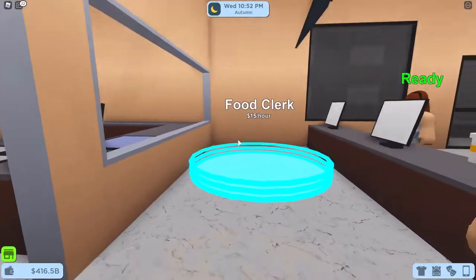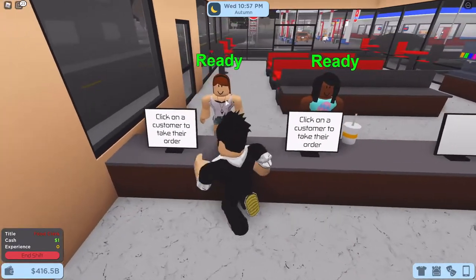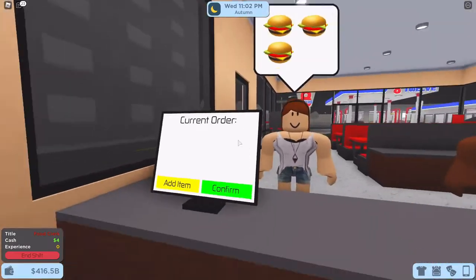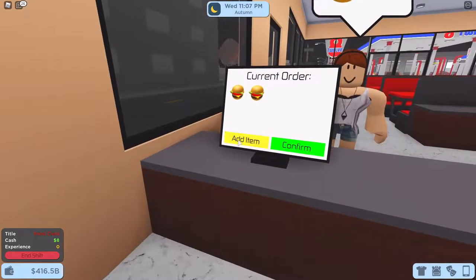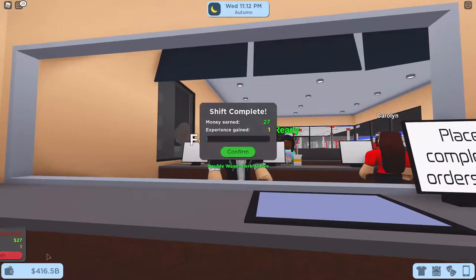There's not really a difference, but I'm a cashier type of guy in this game. What you got to do is just match. So they want a burger, you press that, and then you see that photo, you put that photo, and then you do that, and then you do it again, and then confirm. That's how you do the job.